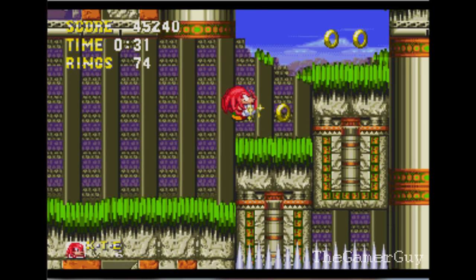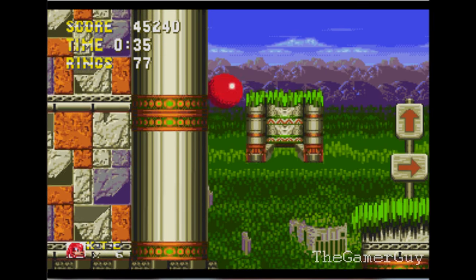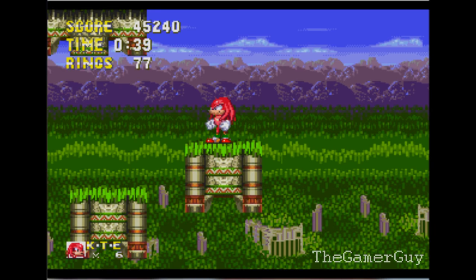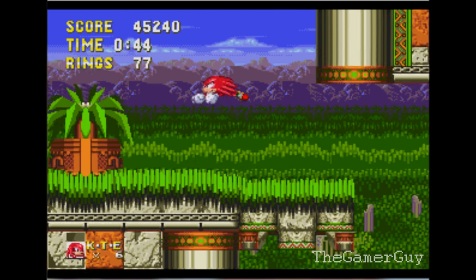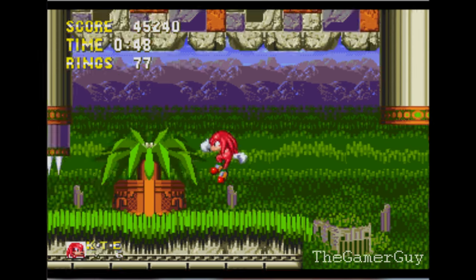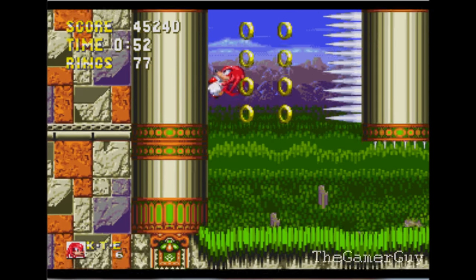Knuckles' playthrough is a bit different just because he has different bosses. He doesn't fight the regular Eggman — he fights some kind of Eggman robo-looking guy. I don't remember, I think he actually does have a name. I want to say Neo Eggman or something, but he's not like the real Eggman.